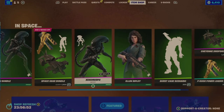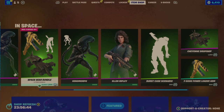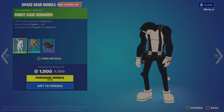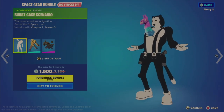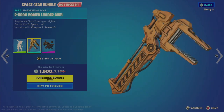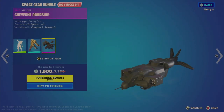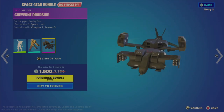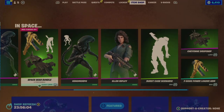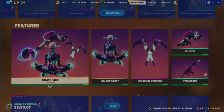Individually, the Xenomorph is 1600 and Ripley's 1500. They also have a separate Space Gear bundle, which is a little disappointing - it's a three-item bundle for 1500. That includes the Burst Case Scenario emote where a llama comes out of your chest and you can pet it, the P5000 Power Loader Arm, and the Cheyenne Dropship glider. Individually: the emote's 300, the glider's 1200, and the tool is 800. 1500 for all three feels a little on the higher end.